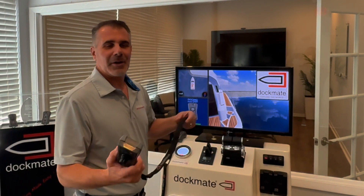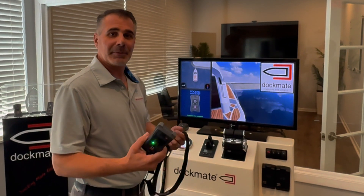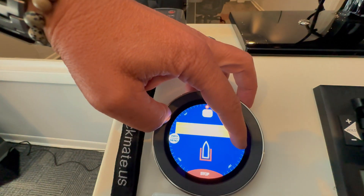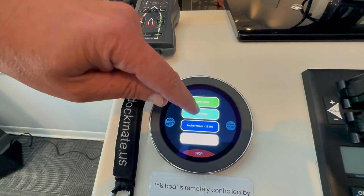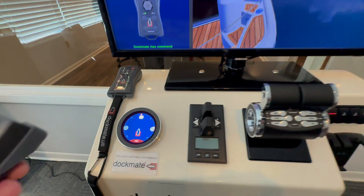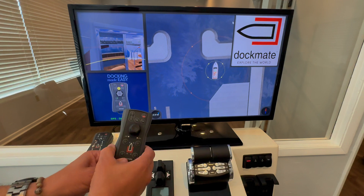I'm going to do a short video on how to activate, deactivate DPS, and how to pick your different options. We'll go and we'll activate our ocean mode. All you need for ocean mode is two engines. Go ahead and activate ocean mode by pushing the function button.